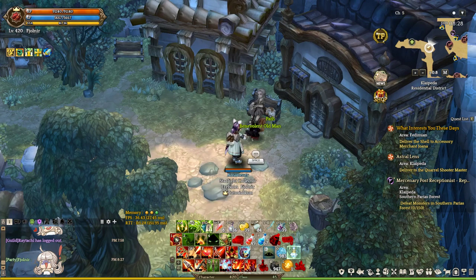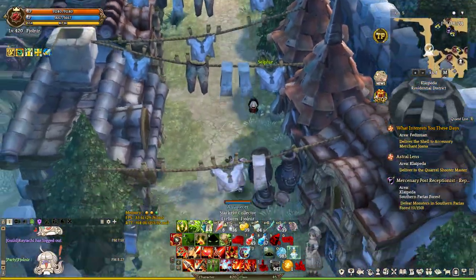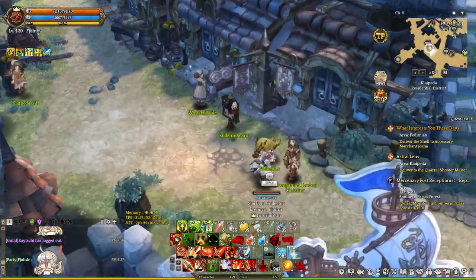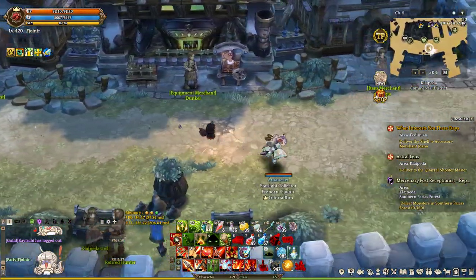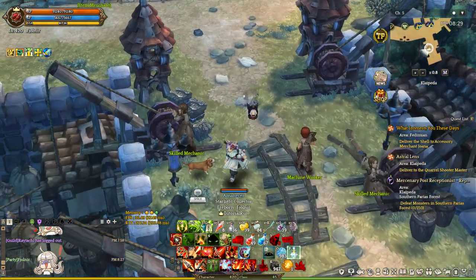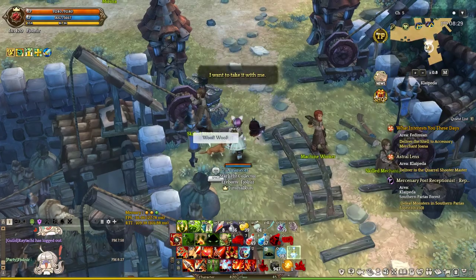You should pet him several times until you get a message that it is done. Okay, next one. Here you have another pet — same procedure. We will get him by petting him until it triggers.